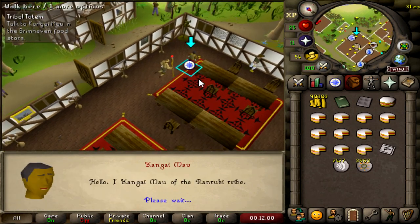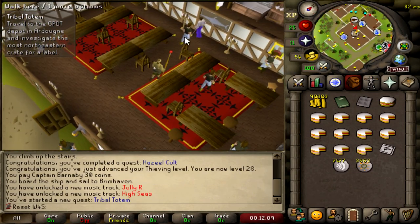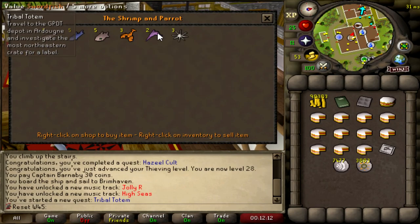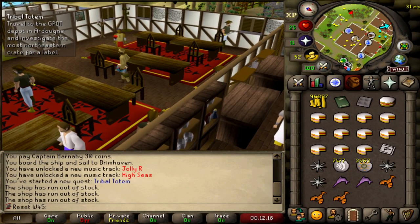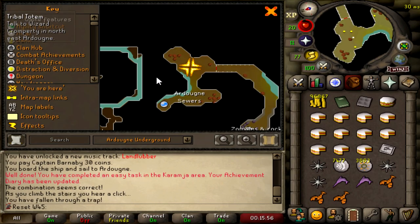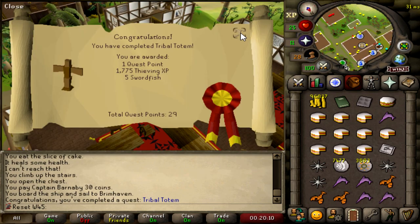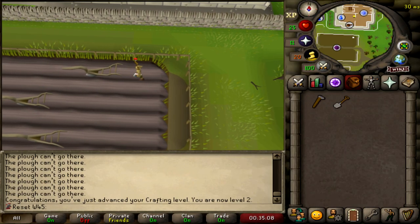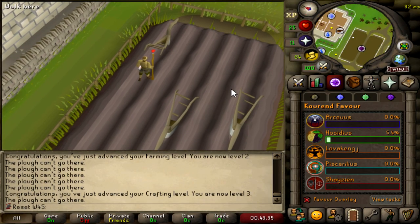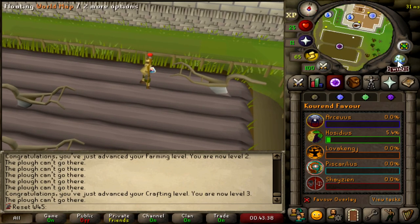Starting Tribal Totem — not even sure what that is, but we do what we're told. This food shop is pretty OP; getting some Karambwans, Swordfish, and Lobsters just because I can. Ended up in the sewers somehow. Tribal Totem completed! Got some Swordfish, and we're at 29 Thieving. Just got level 2 Crafting as well.